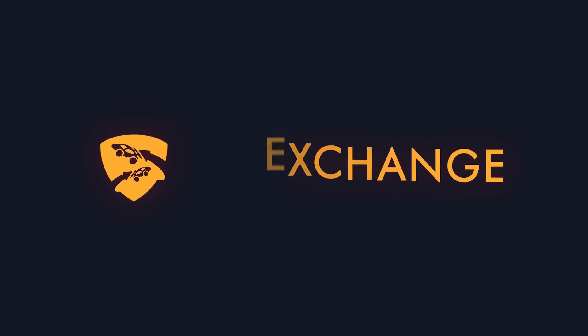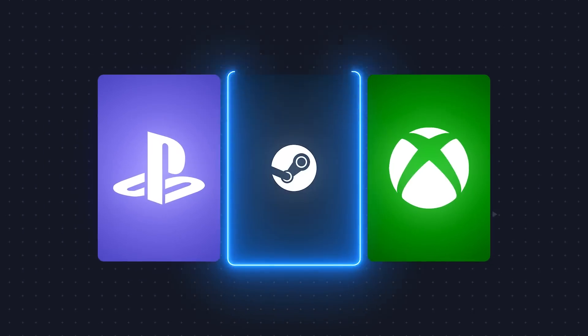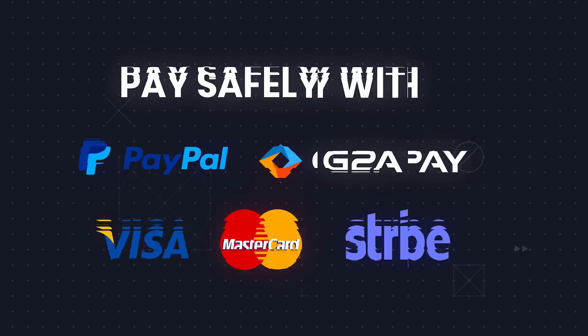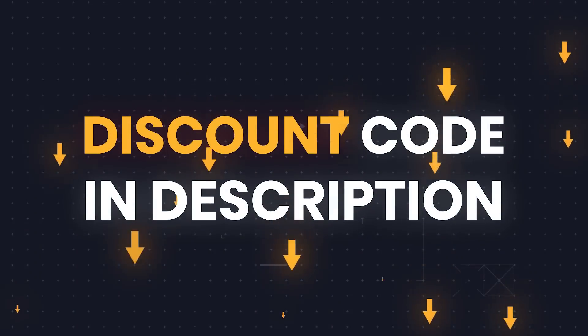If you're looking to buy cheap Rocket League items, be sure to check out today's sponsor, RLExchange. They support all platforms and offer a wide selection of Rocket League items to choose from. They have multiple payment options and fast delivery. Use code RLH at checkout for a 3% discount on your entire purchase.